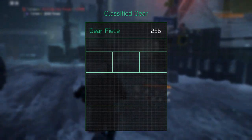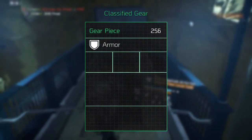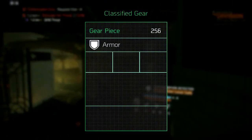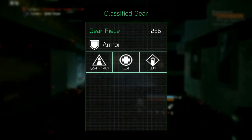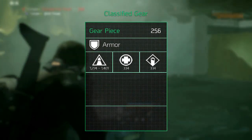The main stats — meaning Firearms, Stamina, and Electronics — will now roll between 1274 and 1401, which is a considerable increase. This not only means that classified gear will always be better than your previous gear,